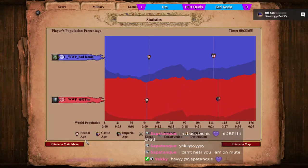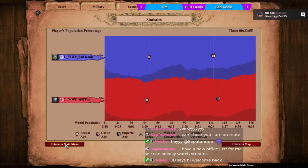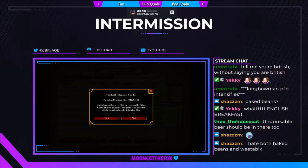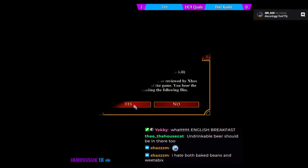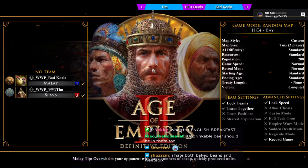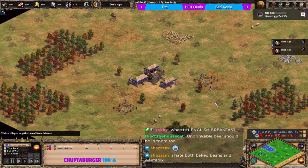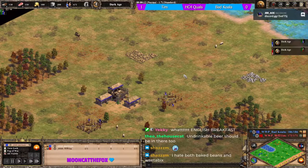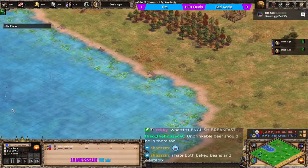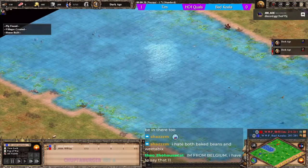Solid win in game one for tim. Now game two of the qualifiers between bad koala and tim - koala in blue as Malay against tim in red as Slavs, on Bay map. This map features a large lake in the center shaped like pants, with plenty of fish and deer dotted around - plenty of food options. Much closer wood lines than the previous map, with opportunities to wall.